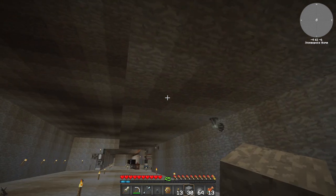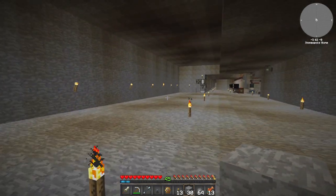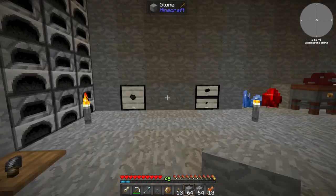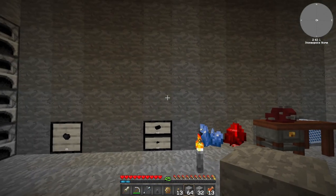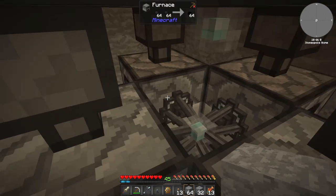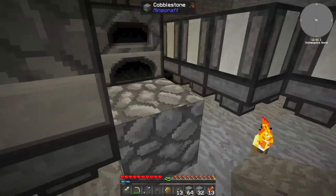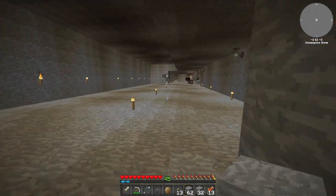The plan here is to build our furnace array in that corner over there, then we're going to have our first immersive engineering machines along here. Should the need arise I'll push that wall back and have a row of immersive engineering machines on that side as well. We're going to do four furnaces for the moment and copy exactly what we've got in here.